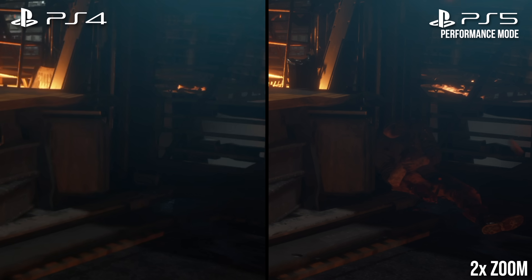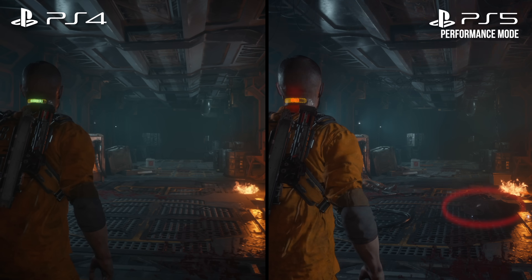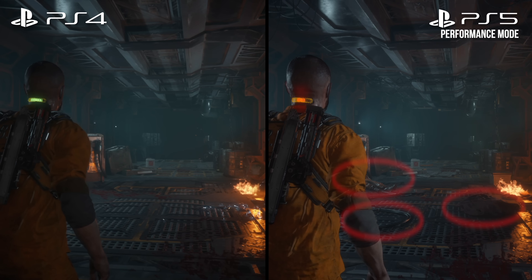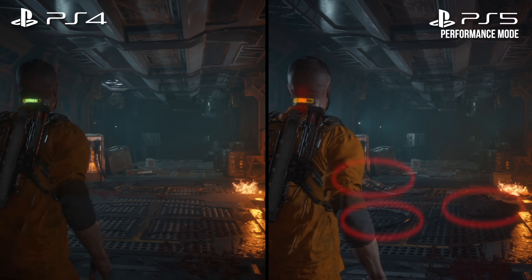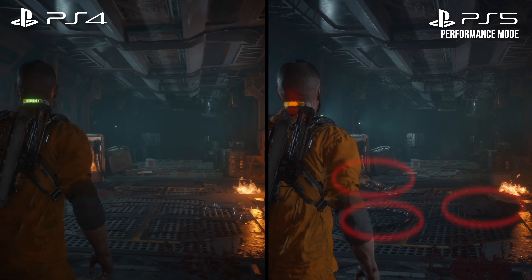In a few areas, there are also some missing bits of ground clutter on last-gen consoles. This shot, for instance, lacks the fabric, cables, and body that are all present on current-gen. These items don't seem to affect collision, but do add some ambience that is missing on the weaker hardware.